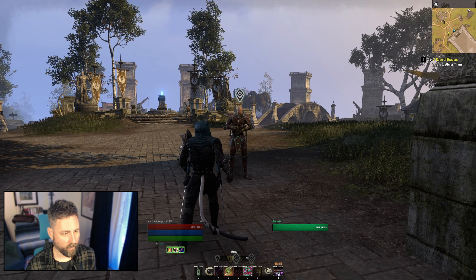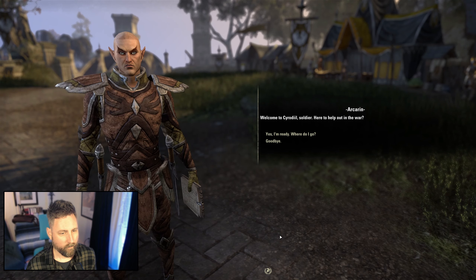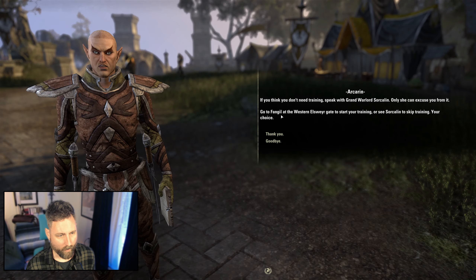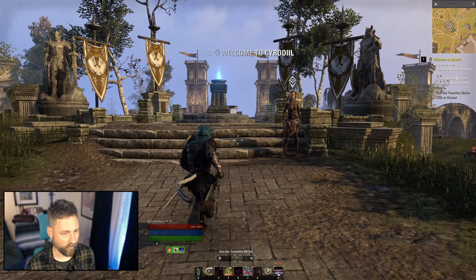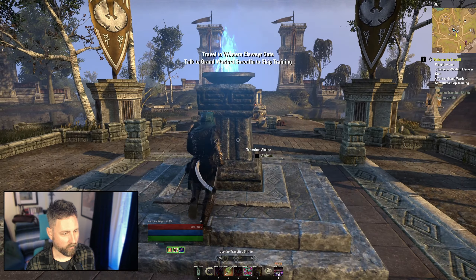I believe this is the quest giver that we want to talk to right here — Karnan. Welcome to Cyrodiil, soldier. Speak with Grand Warlord. We do want the training — the training is what's going to give us the AP. In this case, we need to go over to the Western Elsewhere Gate. We are not going to talk to anybody else here; we are currently at the Eastern Elsewhere Gate.